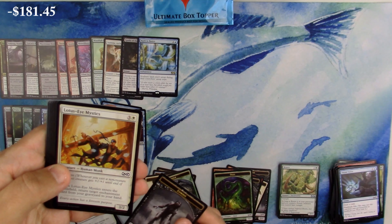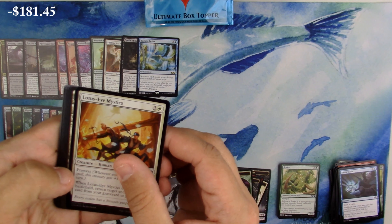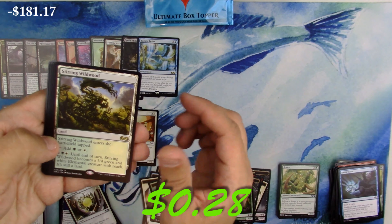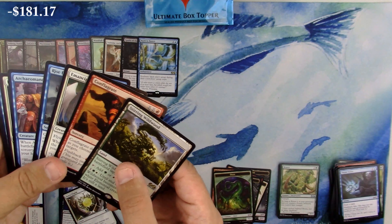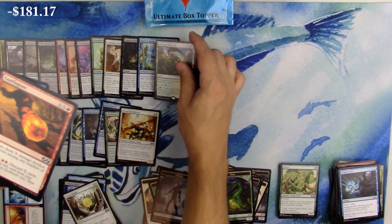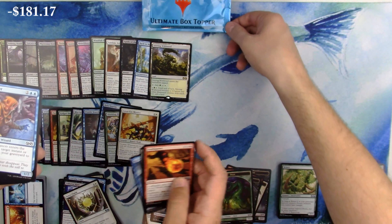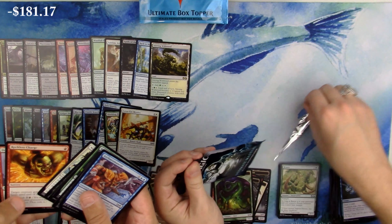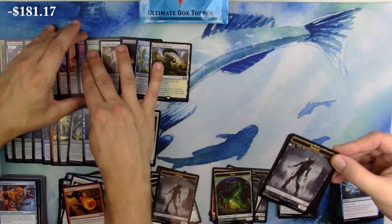It is a foil Lotus-Eye Mystics - who dat? They are what they are; they'll go into your binder for years and then find their way into an EDH deck. Don't forget to stick around till the end for the ultimate box topper opening - we will be opening the box topper!